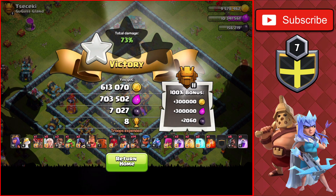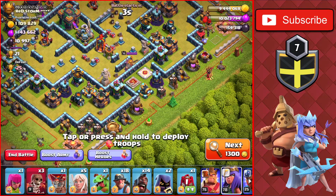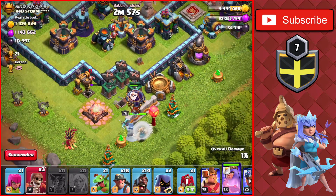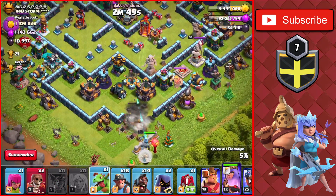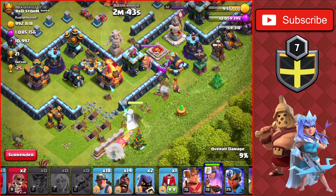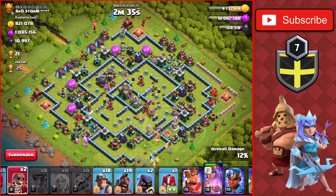We found a massive raid — 1.1 million of each on a Town Hall 14. We're going to go from the bottom right of the base, targeting the heroes and the four Builder Huts down there, taking those out easily. We drop a Wall Breaker to break into that compartment and eventually drop a Baby Dragon on the left side. The Queen makes her way to the left side and then over to the enemy King.